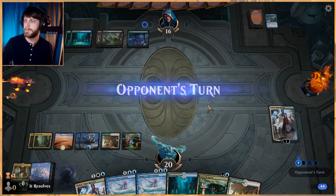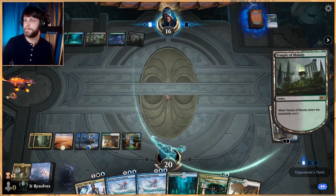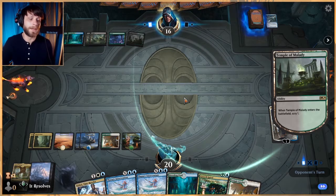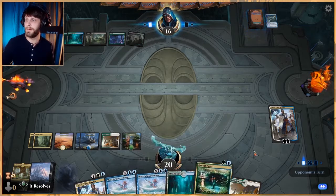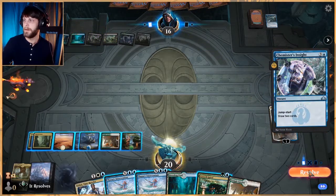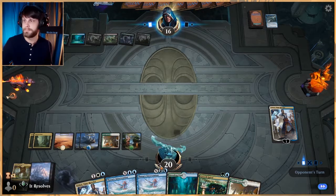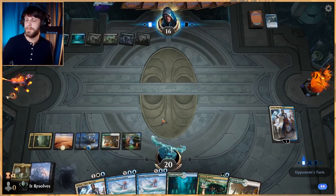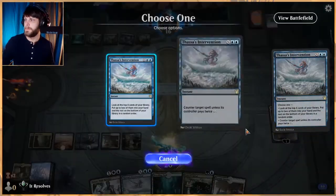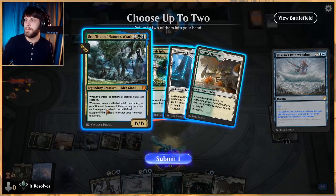They did not cycle a Shark Typhoon, which is great news for us. We've got plenty of counters left up if we need it, and we also just have another Teferi, so I have to assume we're in pretty decent shape. If we get a Wilderness Reclamation or anything like that we're going to be in amazing shape. I think the right thing to do is probably Thassa's Intervention at the end of this turn to try and search for something.